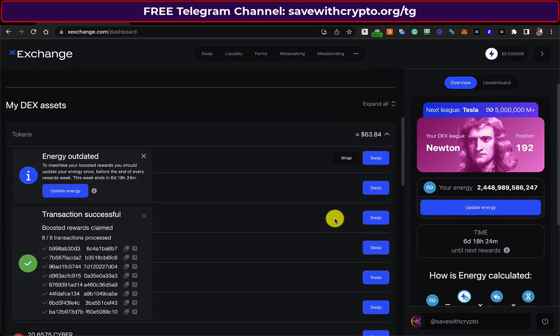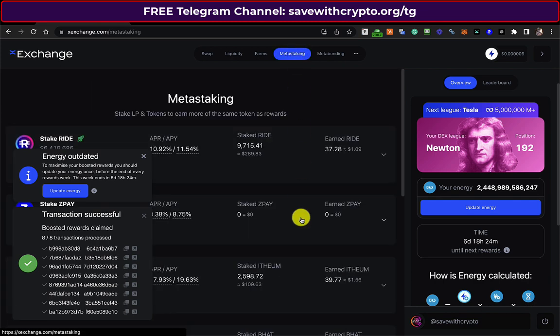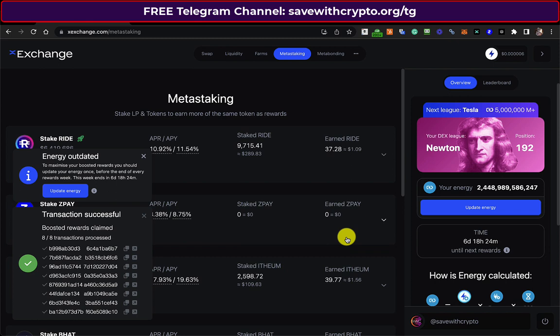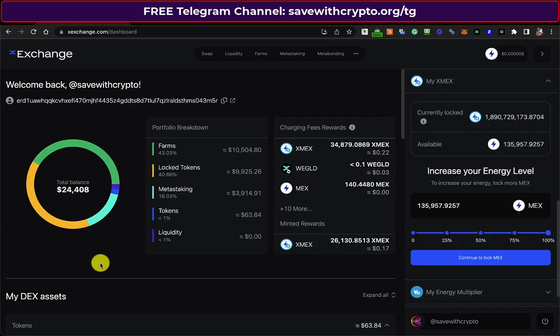Let me just check what I've got in meta staking to see if there's anything worth having there. Not really, so that's it really, that's all I can do. I'm not going to add energy to any of the old XMEX because I want it to unlock naturally from 2026 onwards. So let's make a note of these — before I had $24,262, now I've got $24,408.